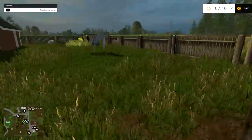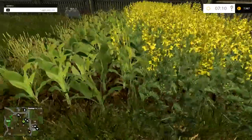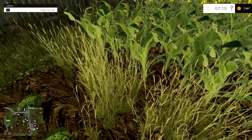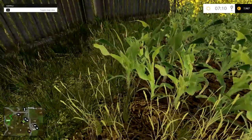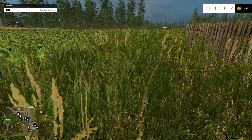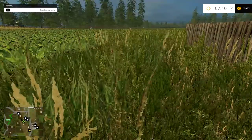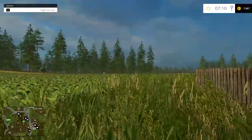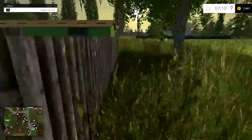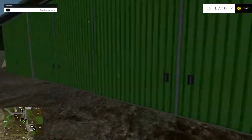Bjornholm and Westbridge Hills are two very good maps but the fields ruin them. There's a nice canola texture, a corn texture, a wheat texture. There's a lot of corn on this map — this is a biogas-heavy map by the looks of it. It's really nice, but I just don't like it.